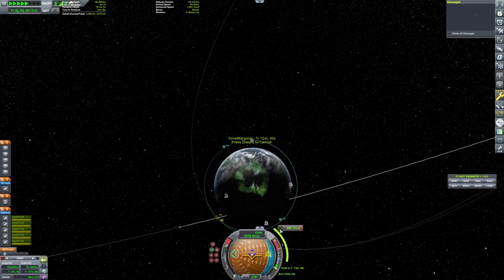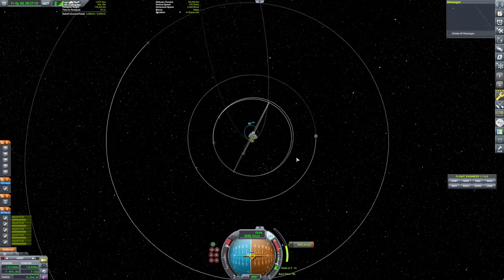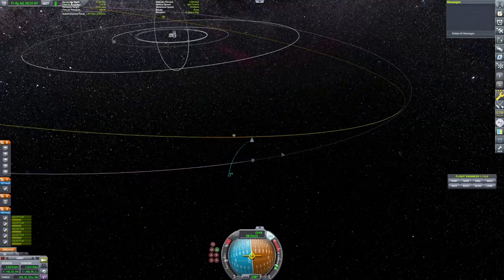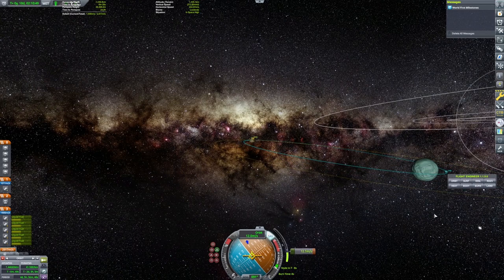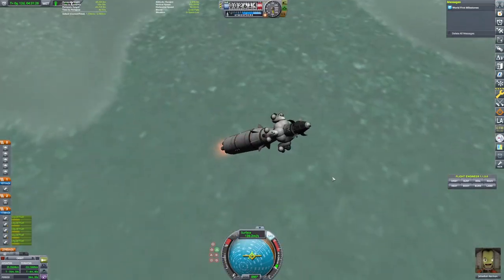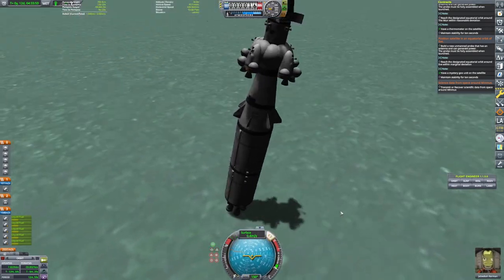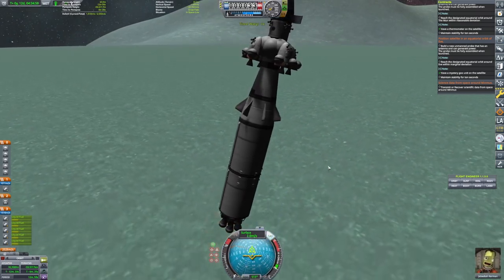And honestly, as much as this is a game about getting everything right and making sure we got all our numbers correct, I also firmly believe that this is a game about making space travel fun. And there's nothing more fun than watching a bunch of your booster rockets go flying off in different directions as you sail off towards the moon. So anyway, here's our first of two Minmus trips — yes, we do two here — and you're going to see why maybe a bit later.